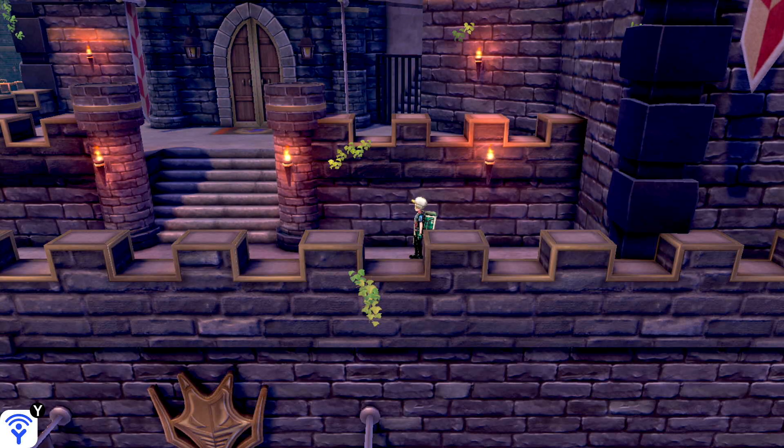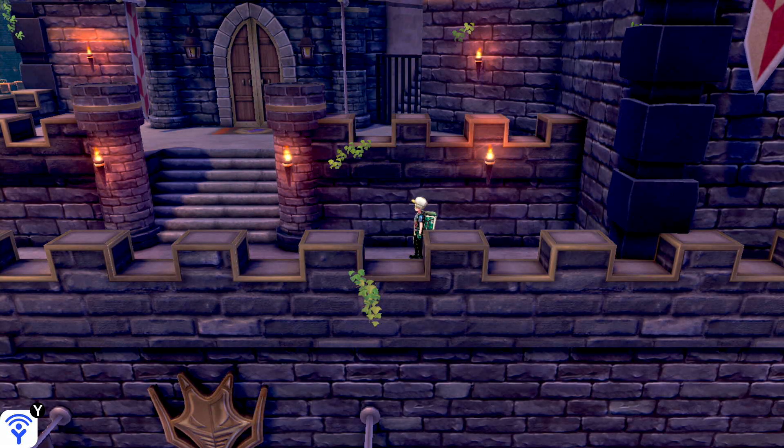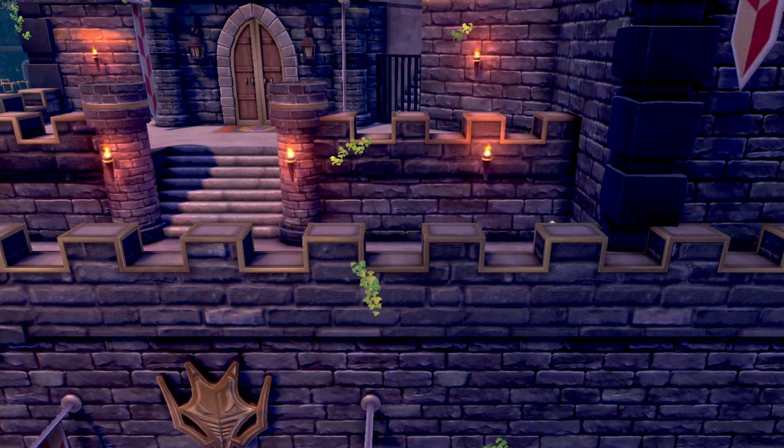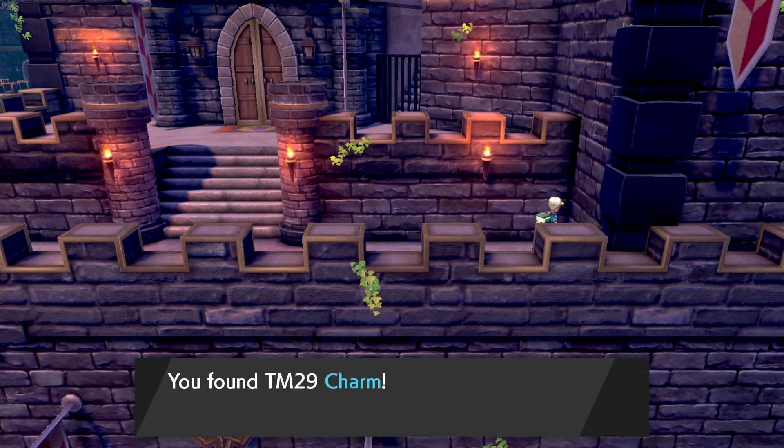What's going on guys? Hellboy here again with another Pokemon Sword and Shield video. This one is when you're going over to the vaults — if you keep going all the way to the right, there's actually a TM on the ground. It's Charm TM29.